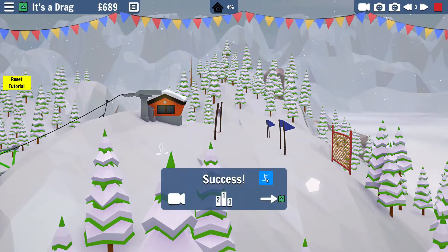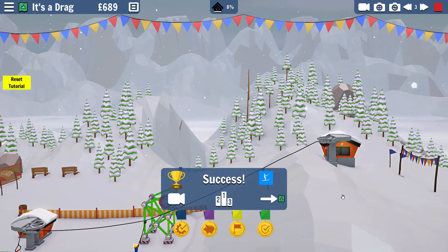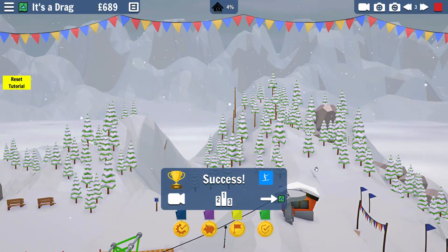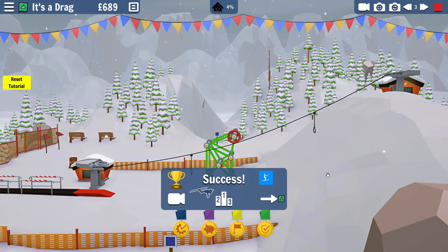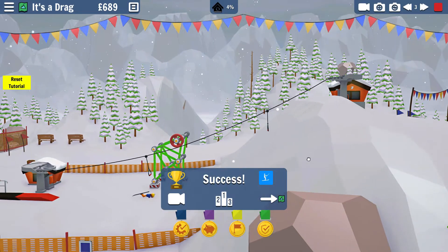He makes it up there and down he goes. Unfortunately they don't really do turns — if they get to a turn they just teleport around. I guess the developers were too lazy to implement the skier taking corners anyway.